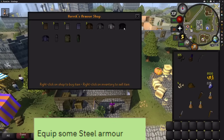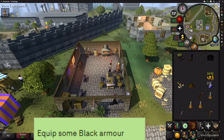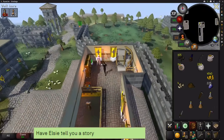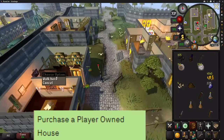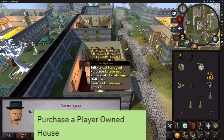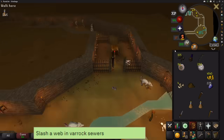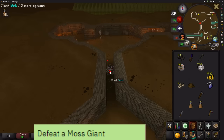Head west slightly to the armour shop and buy a black platebody and a steel platebody. Equip them both and then sell them back to the shop. Once done, go upstairs in the church to the north and give Elsie a cup of tea — she will tell you a story. Next, go to the estate agent and buy a house for 1000 GP. Then go down into the sewers, heading towards the moss giants. Slashing one of the webs on the way is one task, and you can safe spot a moss giant for another.